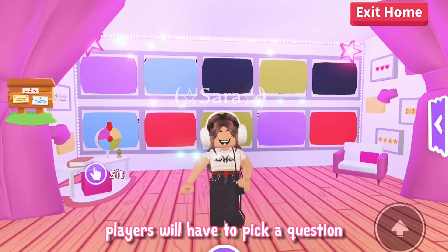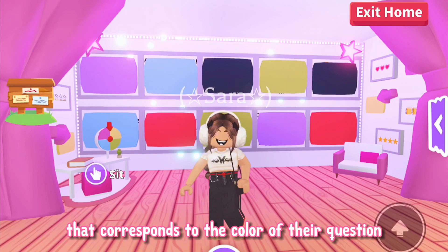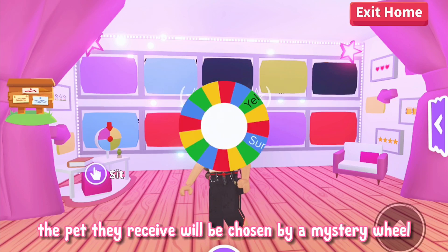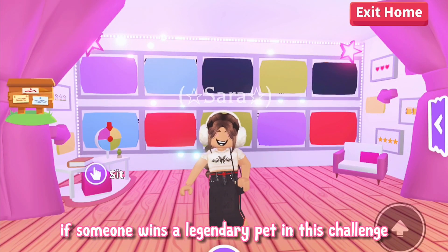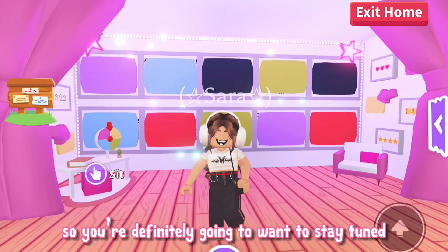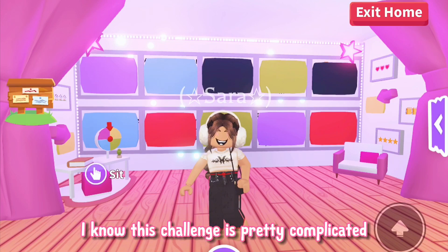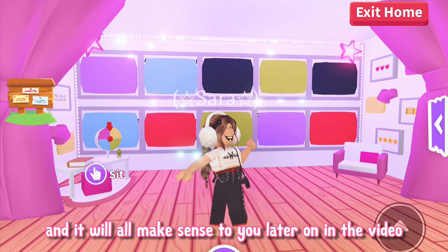Basically, players will have to pick a question, and if they get it right, they will receive a pet that corresponds to the color of their question. And obviously, the questions get harder as the rarity increases. Also if the players answer correctly, the pet they receive will be chosen by a mystery wheel. Imagine if someone wins a legendary pet — the mystery wheel could end up picking a super rare legendary, so you're definitely going to want to stay tuned all the way to the end. I know this challenge is pretty complicated, so if you don't understand any of the rules just keep watching and it will all make sense later on in the video.